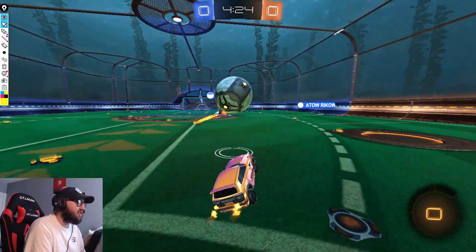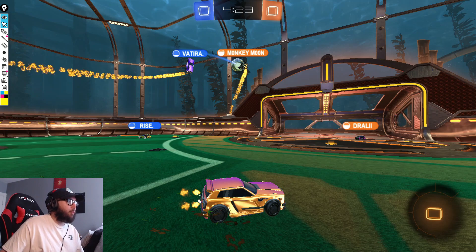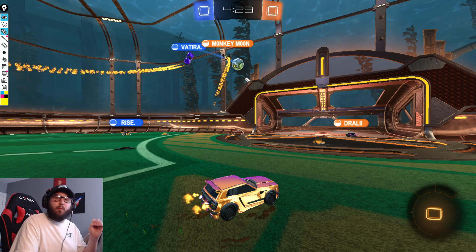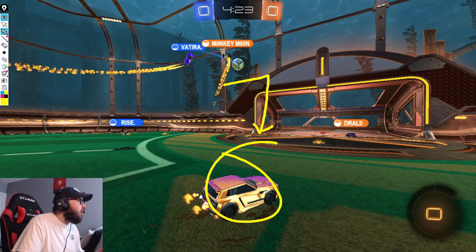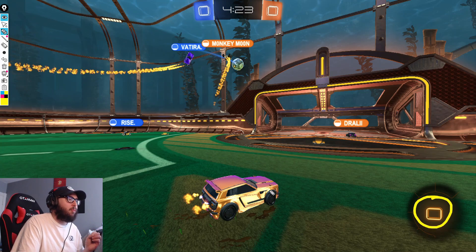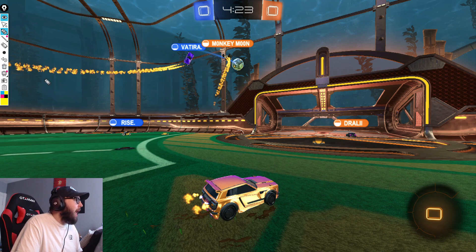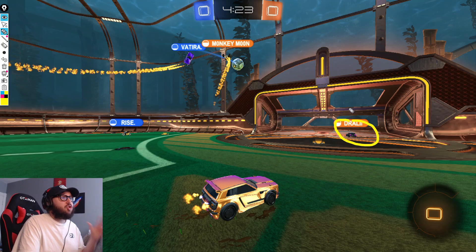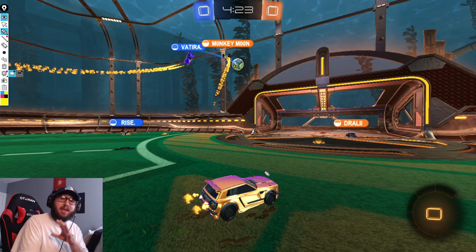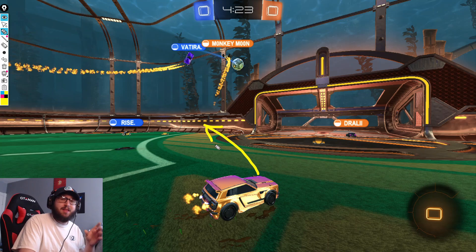Right here we're going to see another very good element of Exotic's decision making. Yes, we're low boost, but we can currently see that we have one player challenging the ball and one player back in net. So the only open spot on the field is a drop-down pass into the midfield, which — as long as we're sitting here — is completely covered and not dangerous. A lot of players in this situation, especially on zero boost, might immediately rotate out to look for pads. But in doing so, you open up that passing option and leave your teammate in a very awkward spot in net.